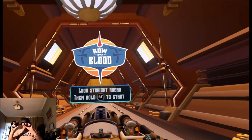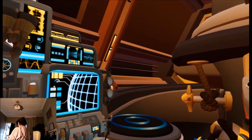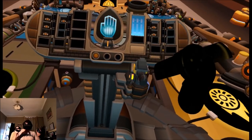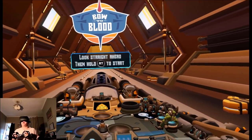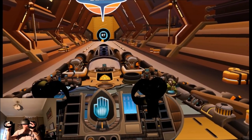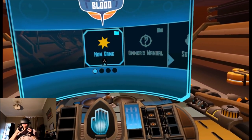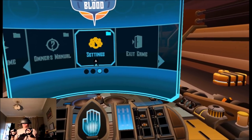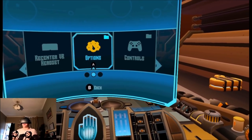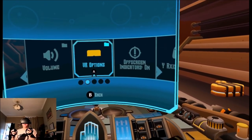Okay, here we are on the game. Wow, this looks really cool. I really like the art style. Bow to Blood — look straight ahead then hold the right trigger to start. New game, owner's manual, quick look at the settings, recent of your headset options, volume, VR options.